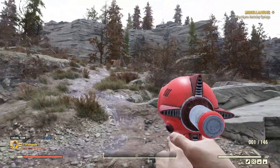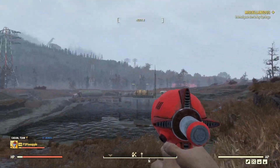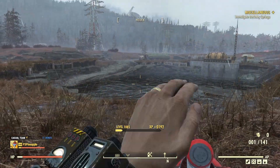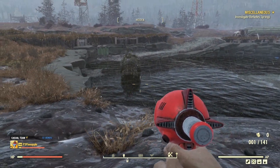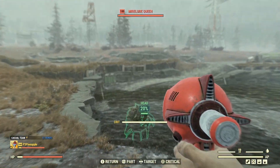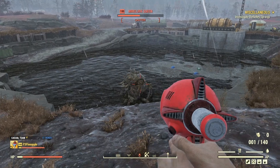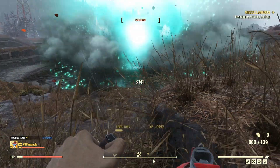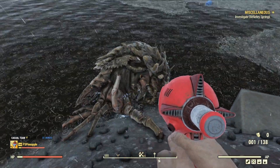Let's move on to our next test subject, which is going to be the Mirelurk Queen. We're heading down to Quarry 3 in the Cranberry Bog. We've got that Mirelurk killed, now we just need to wait for the Queen to spawn. She's awake — let's quickly take an Overdrive. Let's try and get a crit on her head. Boom! And there we go — just one more and she is gone. Awesome, that is awesome. Thank you so much, Queen.